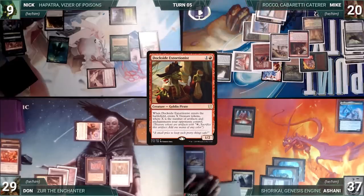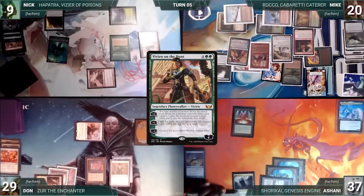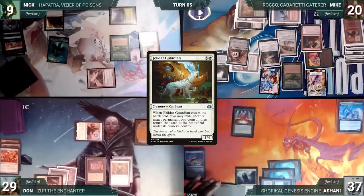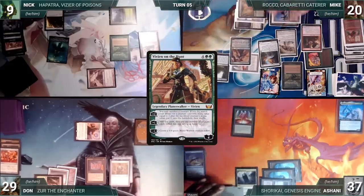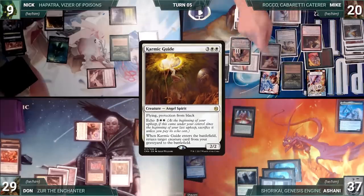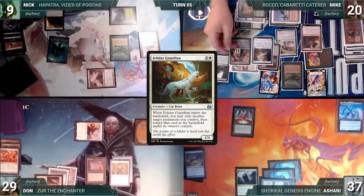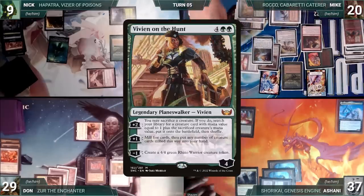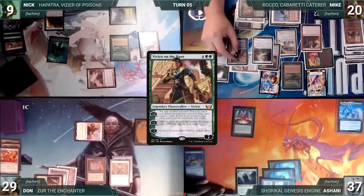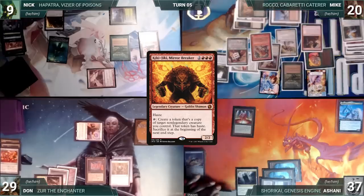Mike casts Finale of Devastation where X equals two, fetching up a Dockside Extortionist onto the battlefield. It enters and Mike creates six Treasures. He casts Vivian on the Hunt and activates her first ability, sacrificing Imperial Recruiter and fetching up a Felidar Guardian. Guardian enters and Mike flickers Vivian. He activates Vivian's ability again, sacrificing Felidar Guardian and fetching up Karmic Guide. Karmic Guide enters and Mike returns Felidar Guardian to the battlefield. Guardian enters and flickers Vivian again. He activates Vivian's ability, sacrificing Felidar Guardian and fetching up Kiki-Jiki Mirror Breaker.